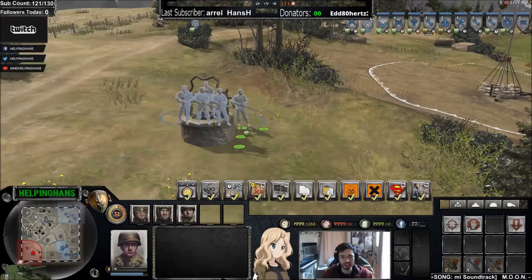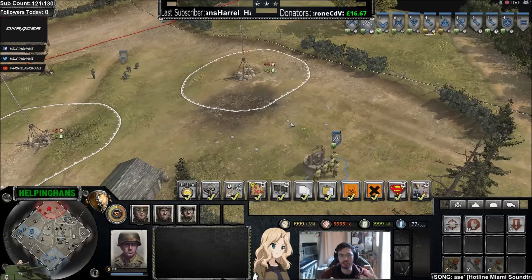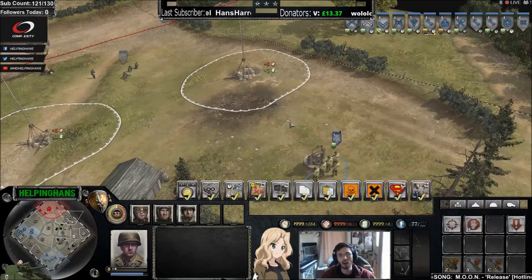Even though the green shield makes all men look like they're in cover, the shield will pop on any squad if the majority of the squad is in cover. So if you have two men out of four in cover, the shield will appear. But if you have one guy in cover and three are not, the shield will not appear.